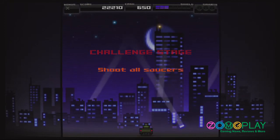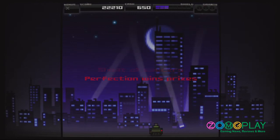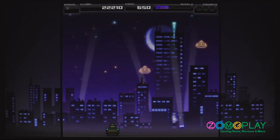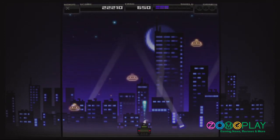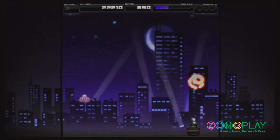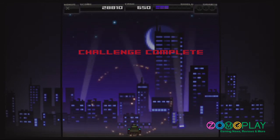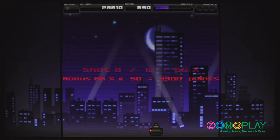As you progress through the game, you'll end up at a challenge stage where you need to shoot down all the flying saucers which appear on screen. At first the early levels are quite slow, but as you progress to the more advanced stages the flying saucers fly at incredibly high speeds. The more you shoot down, the more points you get, and if you shoot all of them down you'll get a bonus prize.